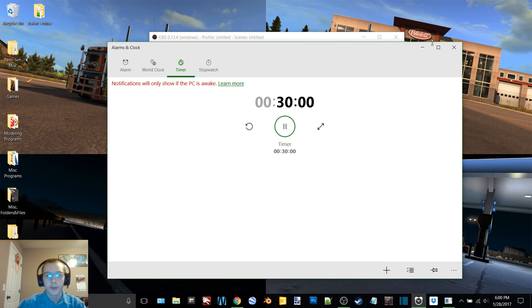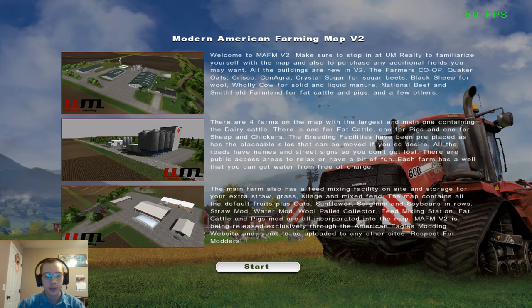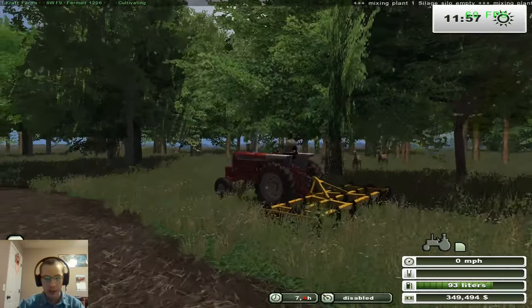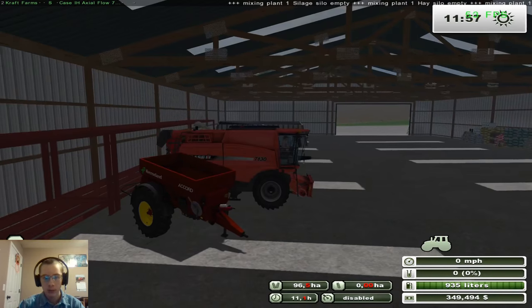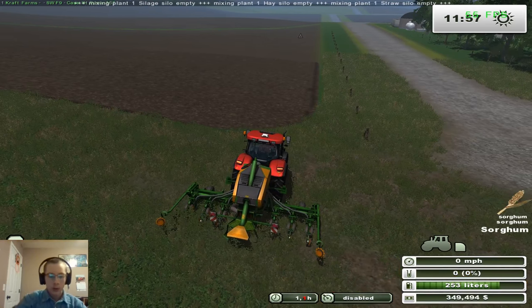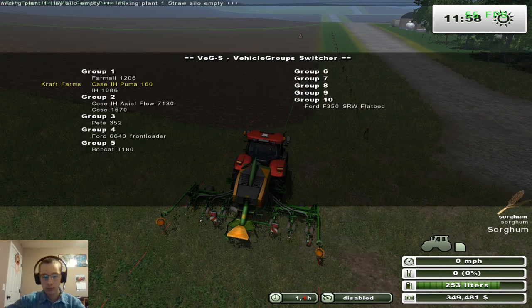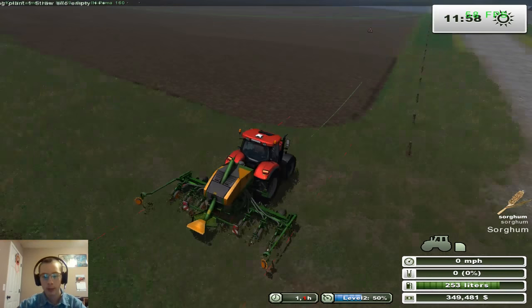Hey, what's up guys, Craft Farms here, welcome back to another video on MAFM v2. Just loaded up, we're gonna get rocking and rolling. The cultivator is done, I just have them sitting here. There's a few deer sitting there too. We are going to work on planting sorghum in this video, so yeah we're gonna go ahead and get started.